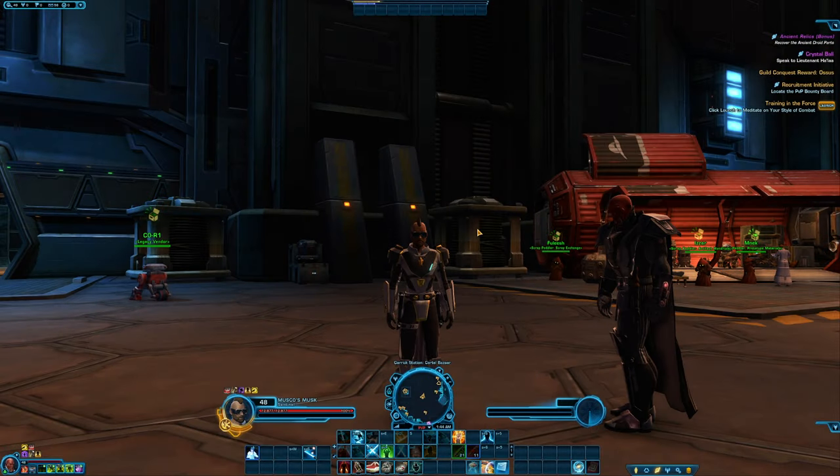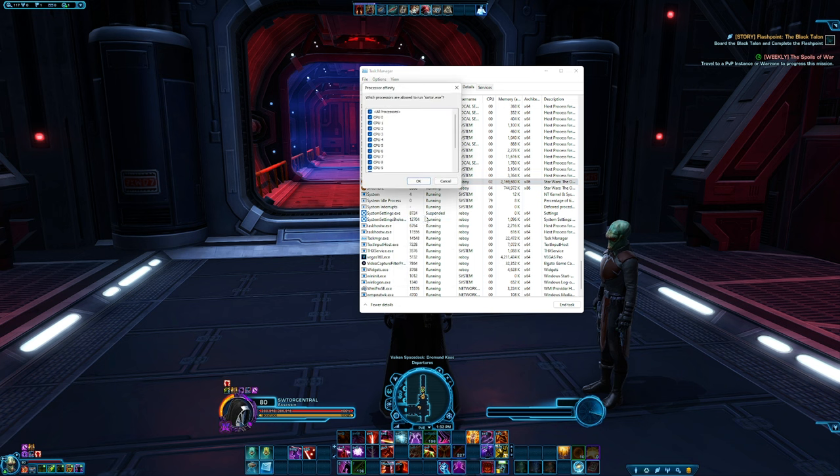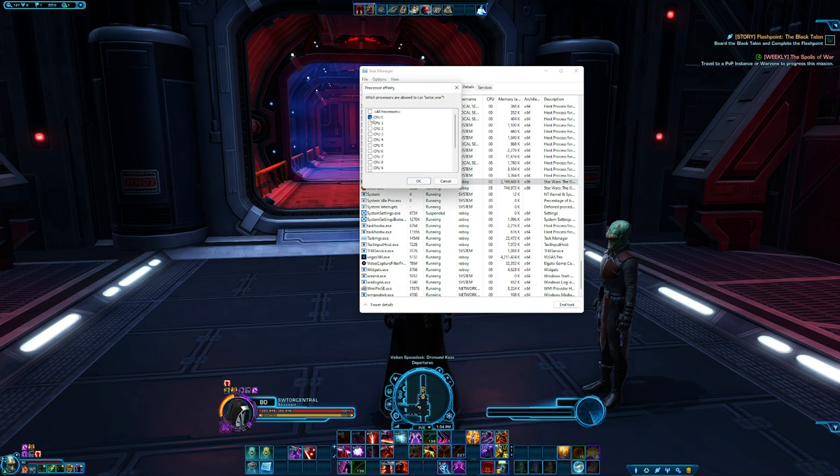If you are using the Bioware launcher and not the Steam launcher for Star Wars The Old Republic, and you often find yourself having issues with the reorganising data segment of your patch installs, then try this fix. While patching, go to your task manager, go into the processes tab, find the launcher, right click on the launcher, click on set affinity, then uncheck every single one of the boxes except the first box, then press OK. Immediately go back in and recheck all the boxes. You might find that this will help the reorganising data segment move its way along.